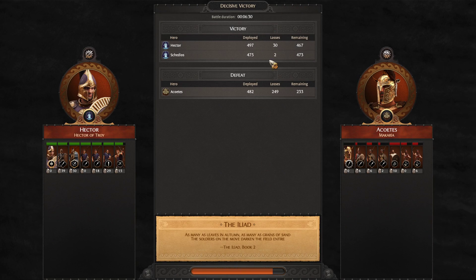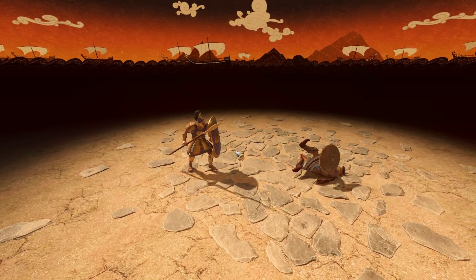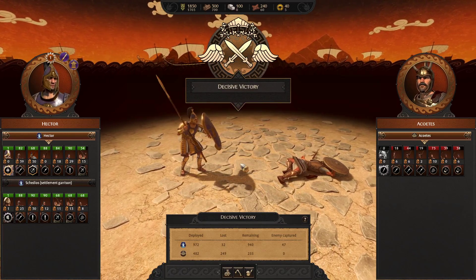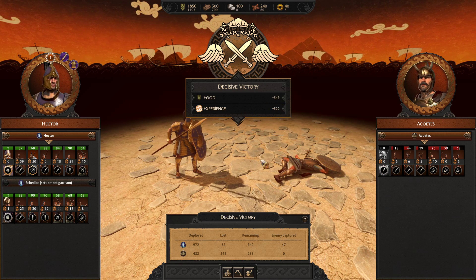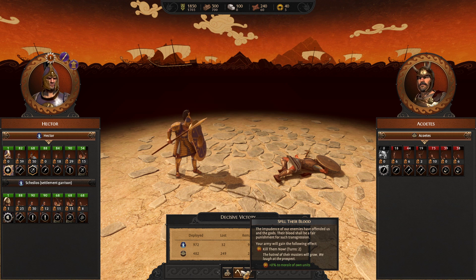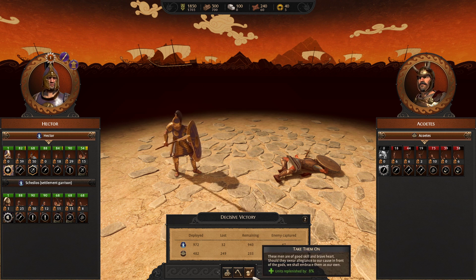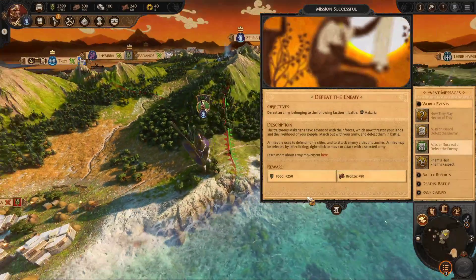Here's the overview screen: Hector lost 30 men while the enemy deployed roughly the same number and lost nearly 200. Quick animation — some of these are really graphic. We lost almost 250 of theirs and their hero died. We gained some food and experience for Hector. Now we can sell these captives as barter to gain more food, kill them all to give our army bonus morale for the next couple turns, or take them on to replenish our losses. We're going to do that — I always prefer to take people on.